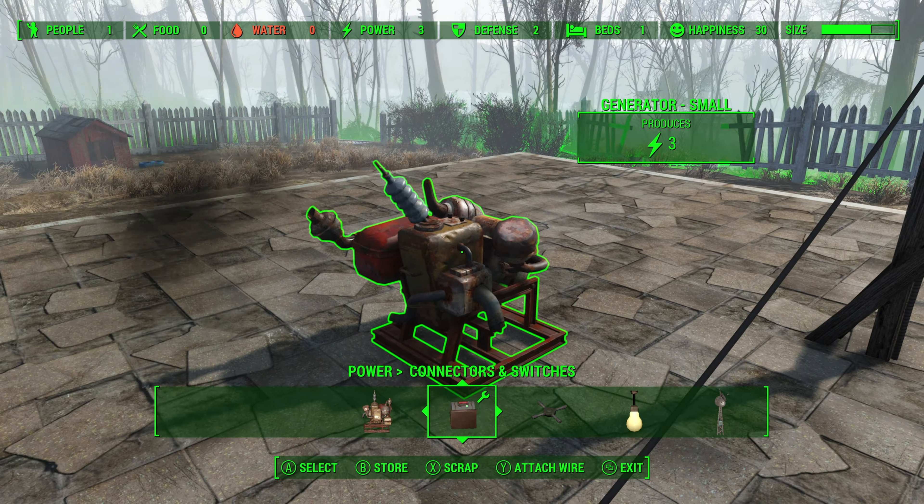So what I'm going to do is repeat this exact same step. I'm going to connect this pylon to this conduit, and then connect this pylon — by highlighting the wire and not the pylon itself — and attach it to the turret.